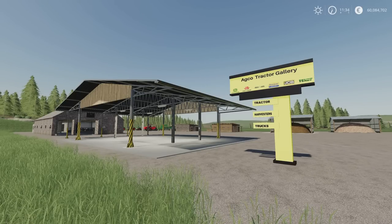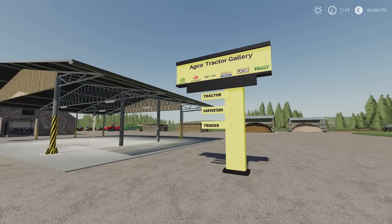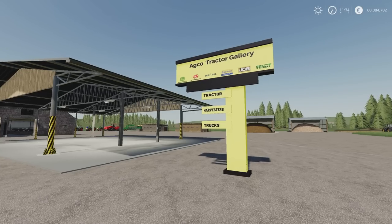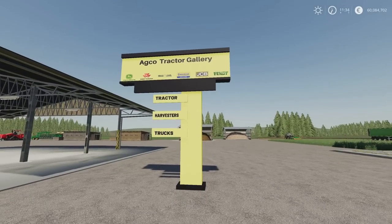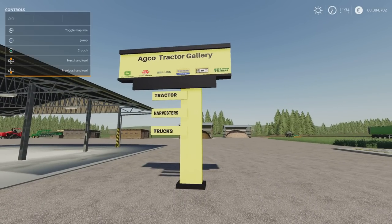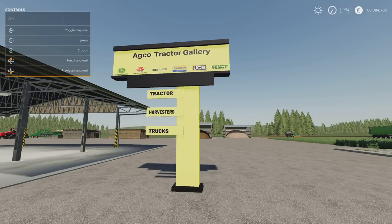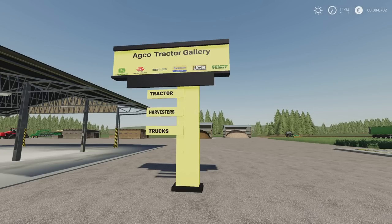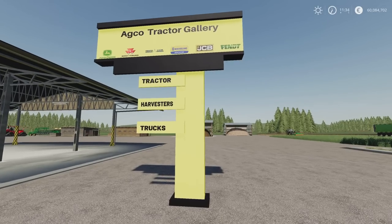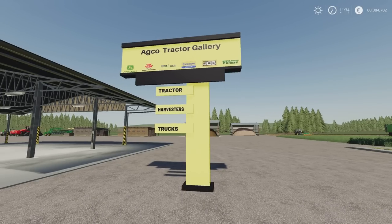First up, we've got the Agco Tractor Gallery — this is the gallery dashboard by Mutlu Modding. It is 0.17 megabytes download, one slot on console. It will cost you $1,000 and you'll find it under placeables and decoration. It is a store sign if you want to set up your own tractor sales or something like that. It doesn't have a function — it's just a sign. There's no option to change anything. It's a signpost for your store or if you want to set up your own used tractor lot.